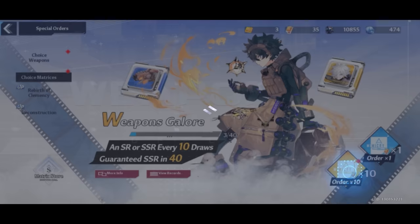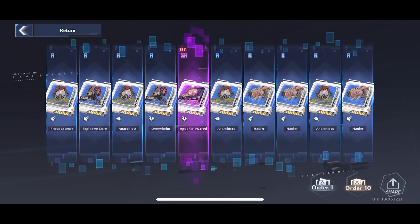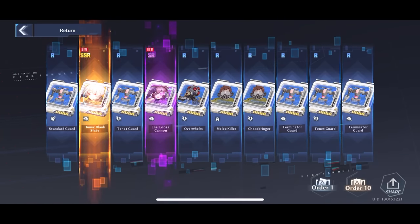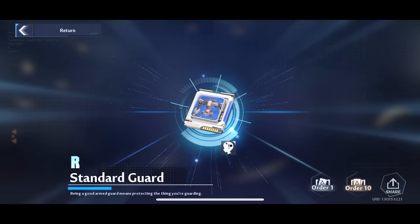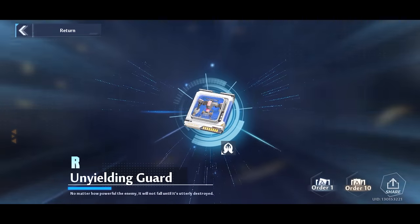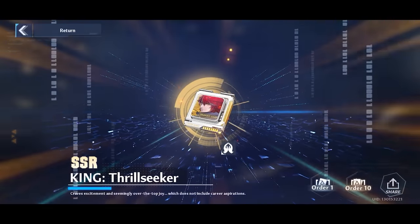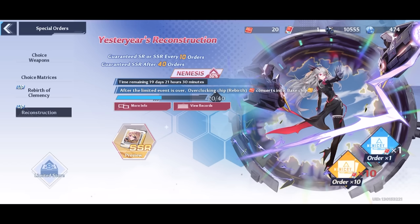We're starting with these 35 matrix chips we have on the standard matrix banner. We didn't get anything on the first ten-pull, but the second ten-pull we did get a Huma Blink Slate, and the third ten-pull got us nothing. After that we did those five singles we had left and a couple more just to reach pity, and it was a King.